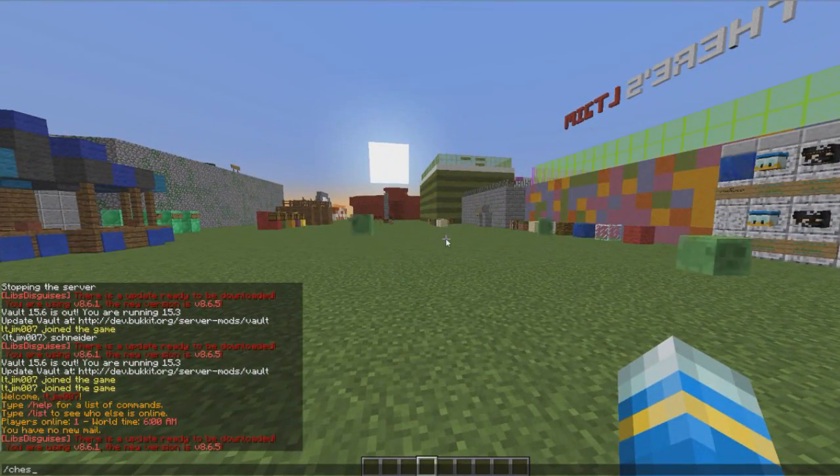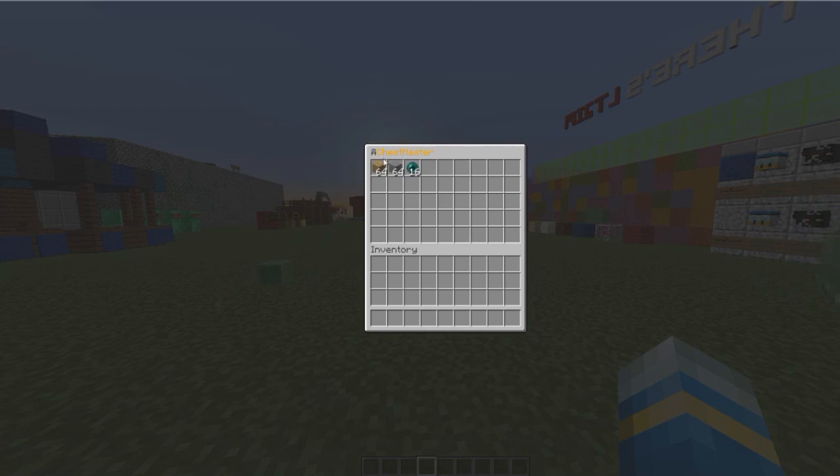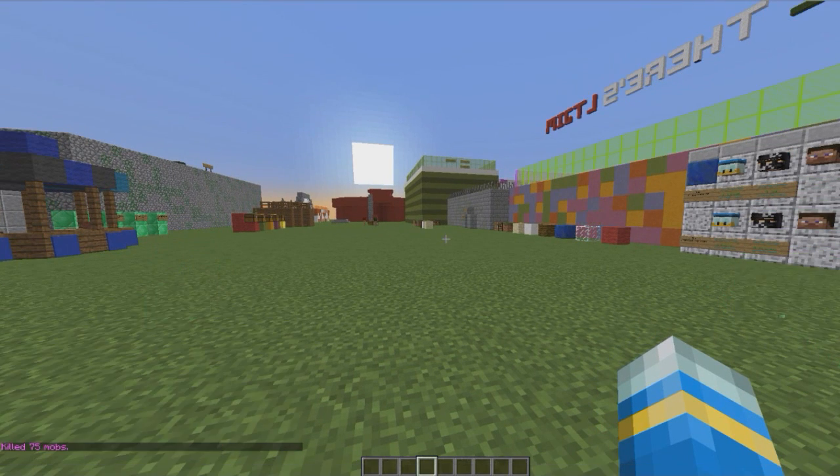The way to open a chest is by doing /chest and then a number, or just /chest which will open number 1. As you can see it's got all these slots and you can fill it up with any material you want.